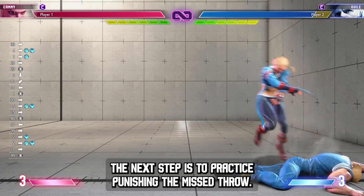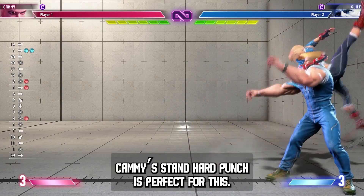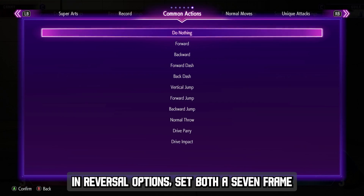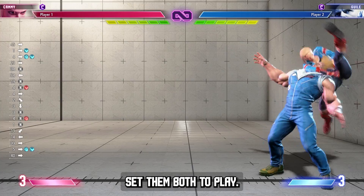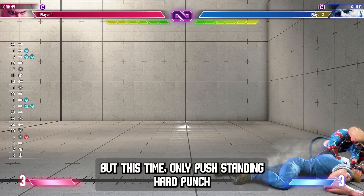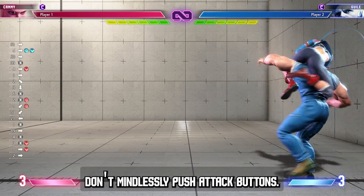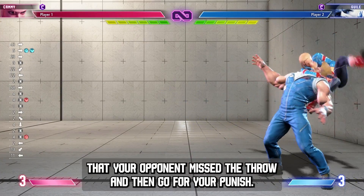The next step is to practice punishing the missed throw. You should use a move that has good reach and is special cancelable — Kami's stand hard punch is perfect for this. In reversal options, set both a 7 frame regular throw and do nothing, and set them both to play. Then practice your shimmy after throw again, but this time only push standing hard punch if you see the dummy's throw miss. Once you walk back to get out of throw range, don't mindlessly push attack buttons. Visually confirm that your opponent whiffed the throw and then go for your whiff punish.